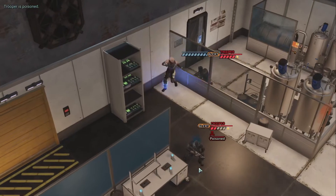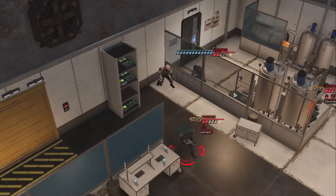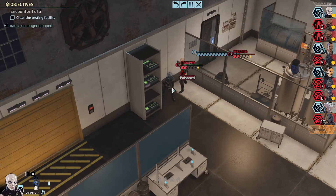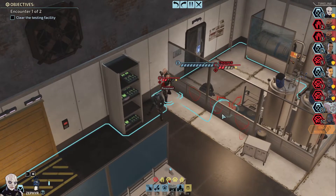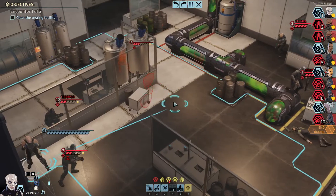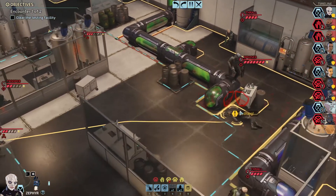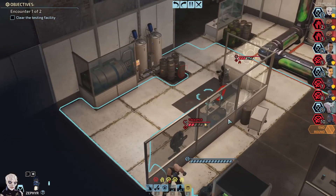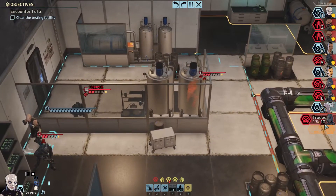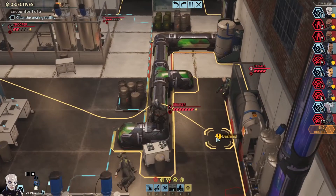I'm going to walk to the back and smack him in the face. Very nice — he's alert, which means he gets a move. He's also poisoned. So alert units get a move, whereas surprised units don't get anything. Very interesting. We've got a lot of junk coming in here.